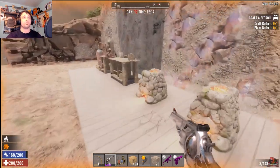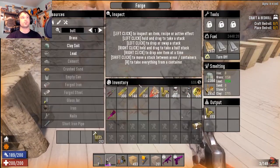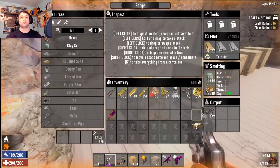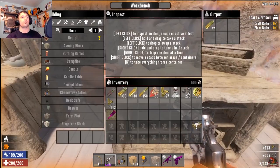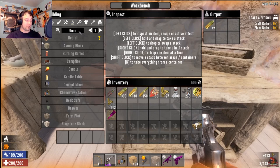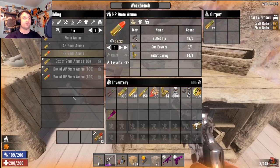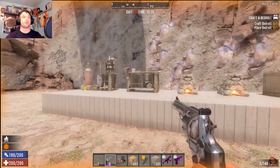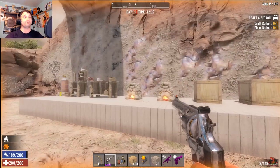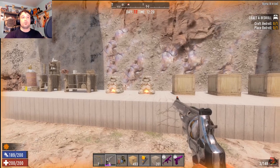Let's grab some supplies real quick and make something. Here we go — the workbench. Go right in here, nine millimeter hollow point — here it is — and then boom, craft. It's crafting, and it's that simple.